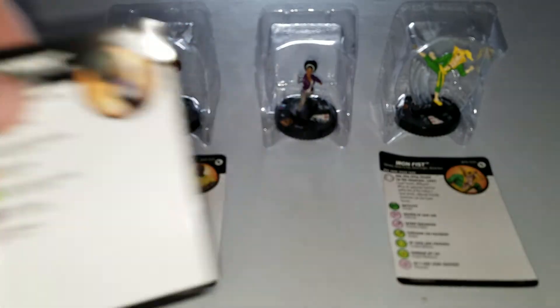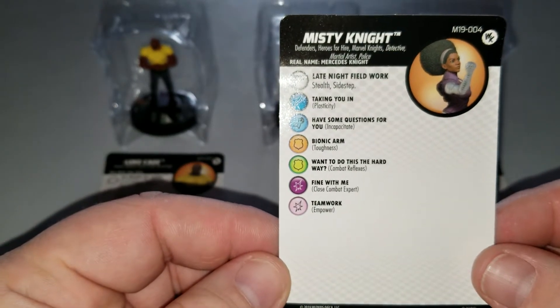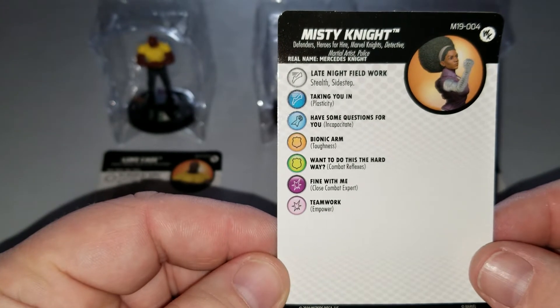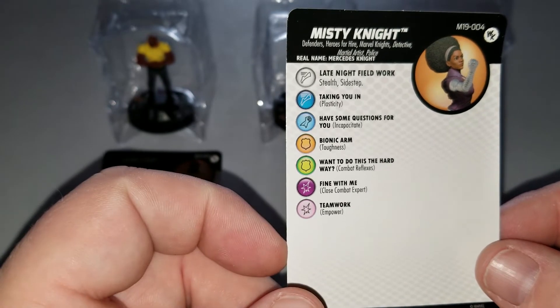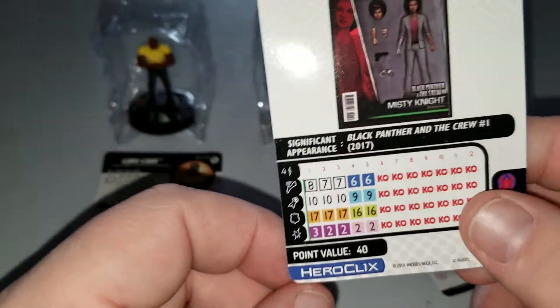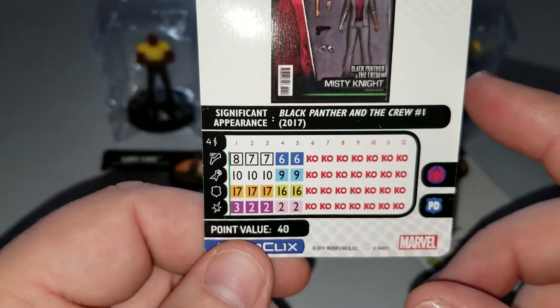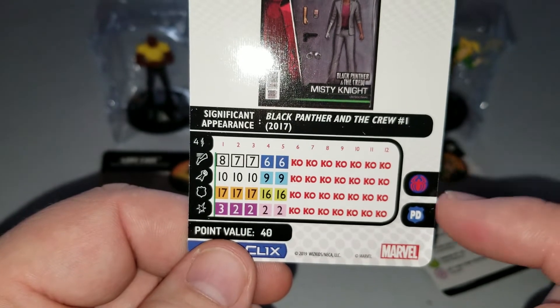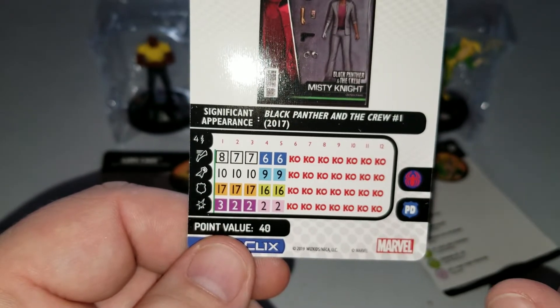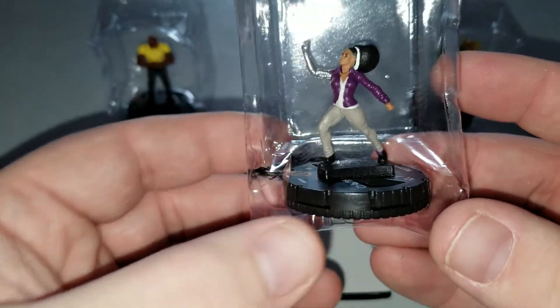Last we have Misty Knight. Not much going on for her as I was hoping. She has Defenders, Heroes for Hire, Marvel Knights, Detective, Martial Arts, and Police keywords. Special movement power of stealth and sidestep — the rest is relatively plain. She is just 40 points for five clicks, so that's not bad. The close combat expert is pretty good once you get her in there. She does have Spider-Man family and police team abilities, so that police team ability is pretty nice.